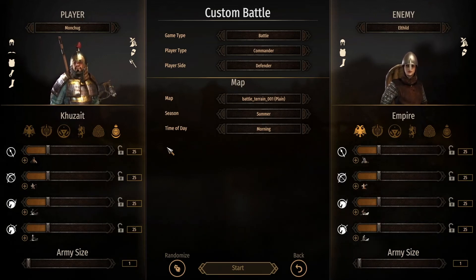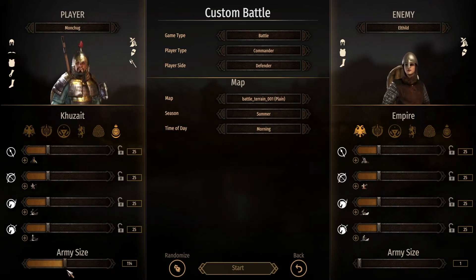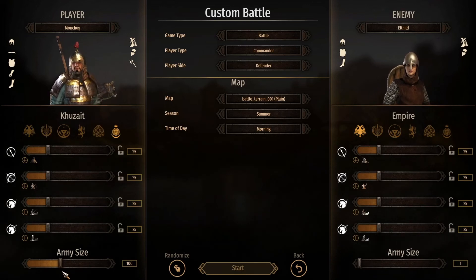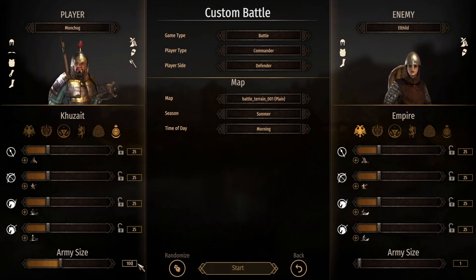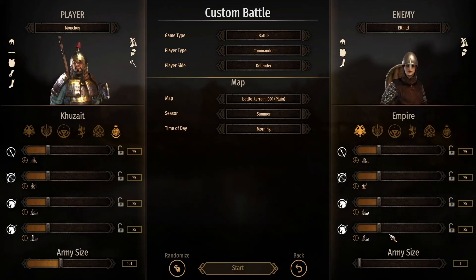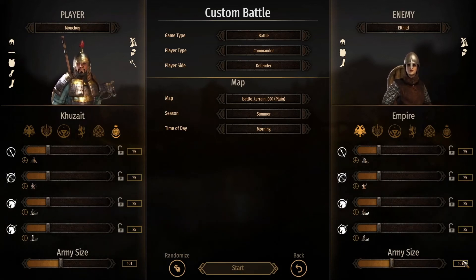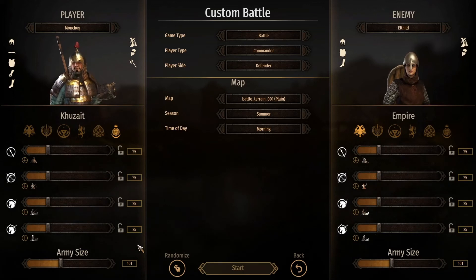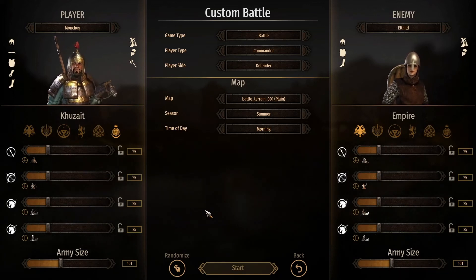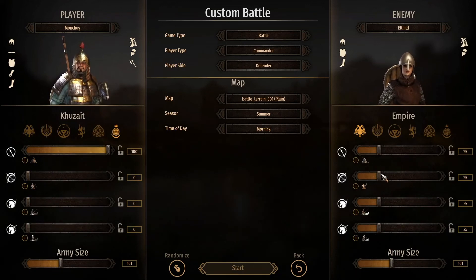So you need the best infantry in your army. I have done some testing — I put the army sizes at 101, because you are a commander in the custom battles so we have to put you in there as well. So we have 100 units on both sides.